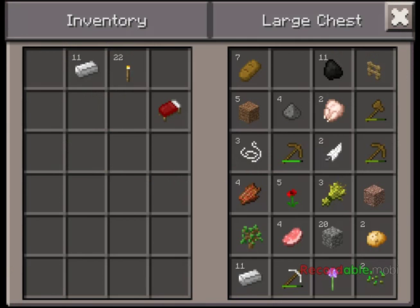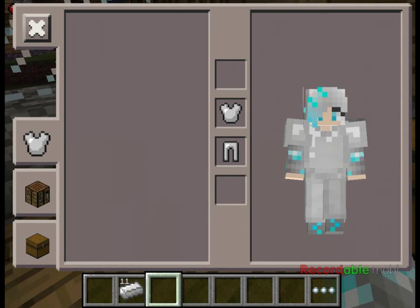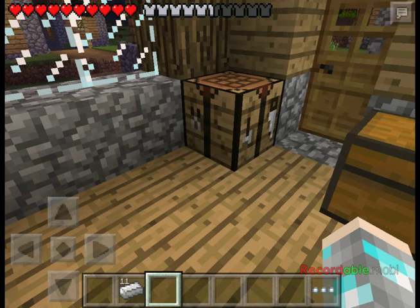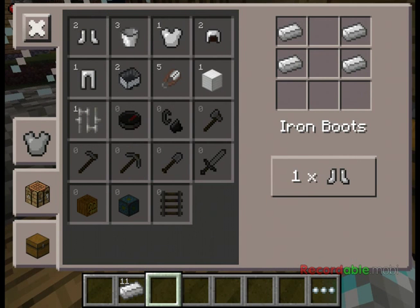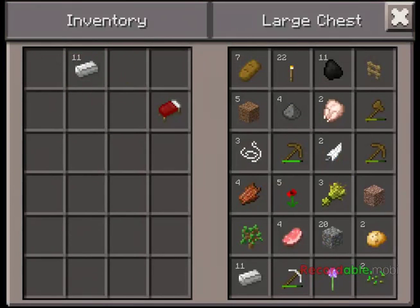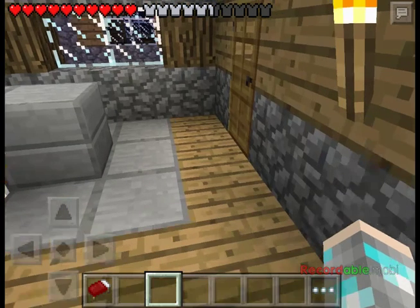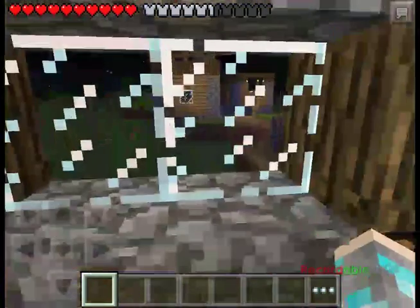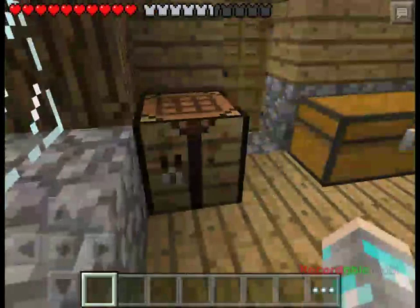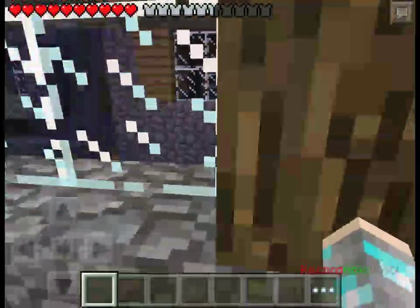That's definitely not too bad — at least we got some iron, so look on the bright side. I need a helmet and boots, so that will be done later. Actually, I want to work on building something big — really big. It's like a house but it's not — we're going to live in a giant hamster cage.